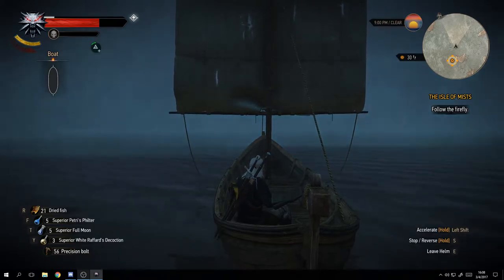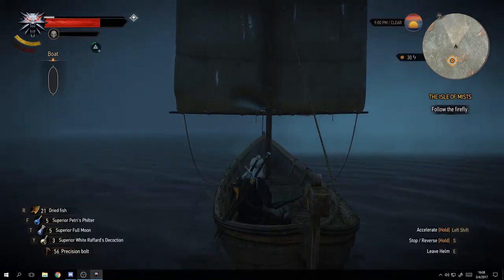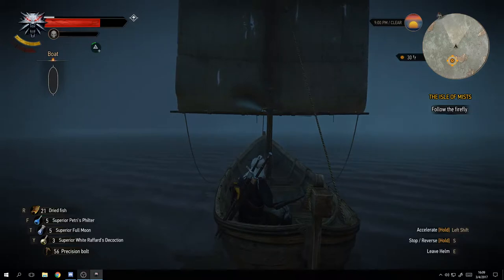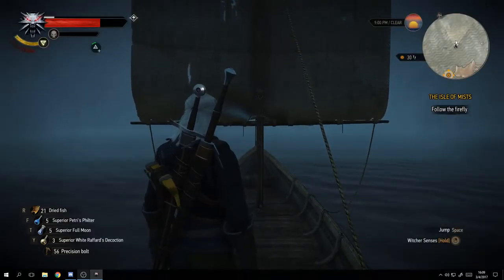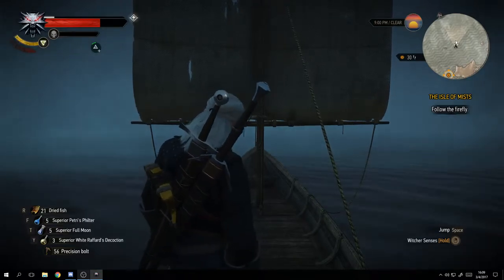At the bottom you see 'Precision Bolt' - quite early in the game you can unlock your crossbow. Crossbows, like guns, need ammo, and that shows I have 56 precision bolts left. Remember, Tab gets you to the short menu where your signs are. You can also see I have my Quen sign active for another four minutes and ten seconds.